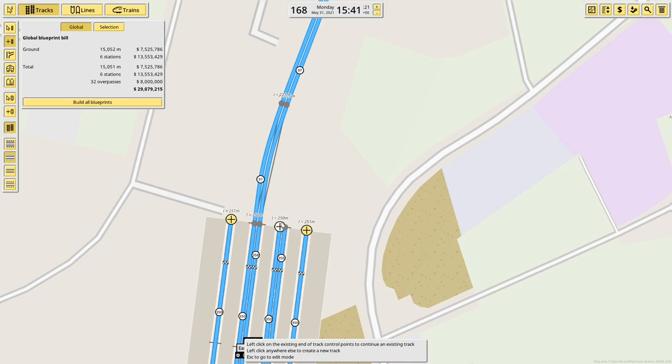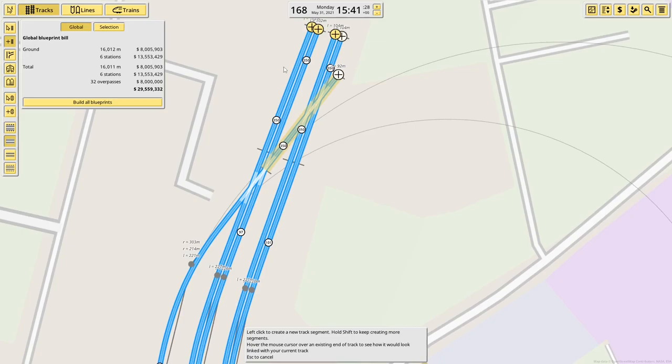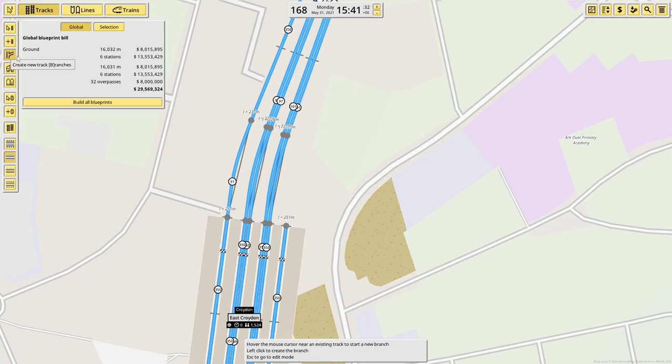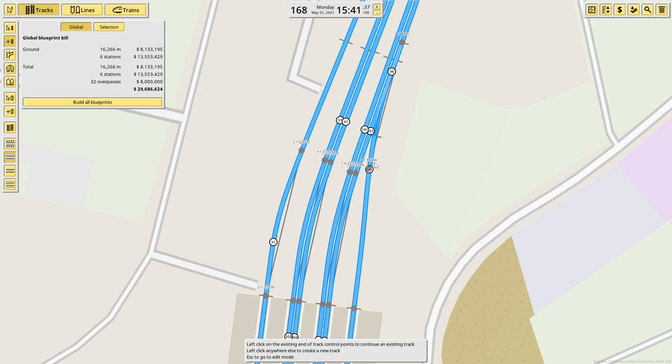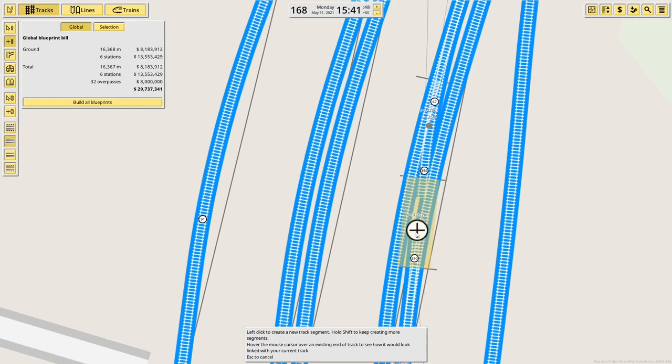Meanwhile, north of East Croydon we have again five tracks in effect. Sometimes it lags like that — I don't know why. This time it's the track on the left that's the fifth extra one. The one on the right just connects in like so. Then we also have more crossovers to get between different platforms.